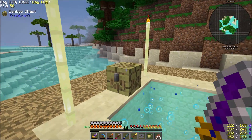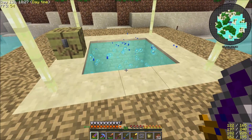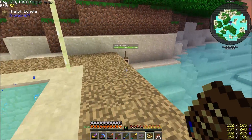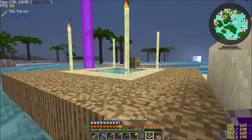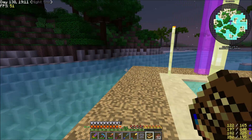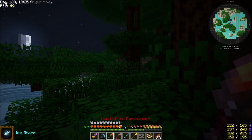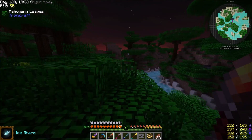Okay, here we go - we are in some water and there's a bamboo chest. I'm actually going to mark this as home. And there's the Encyclopedia Tropica - this is the dimension. There's not a whole lot in here at the moment, due to the fact that as we collect new things it will unlock new entries. With night setting in, let's see - mahogany logs, mahogany leaves. Alright, let's just set off in this direction.